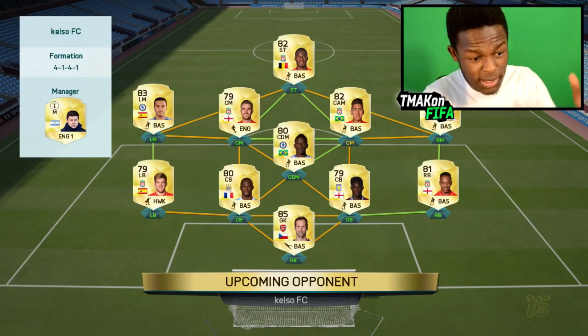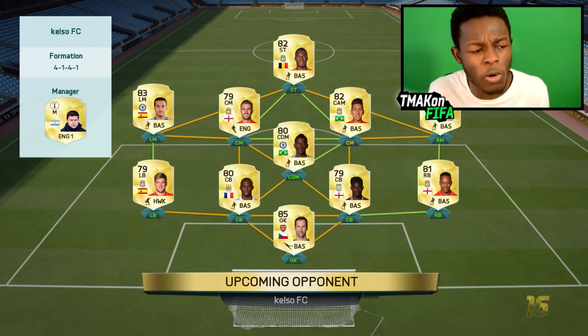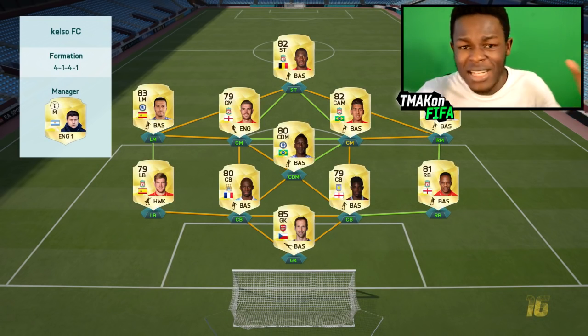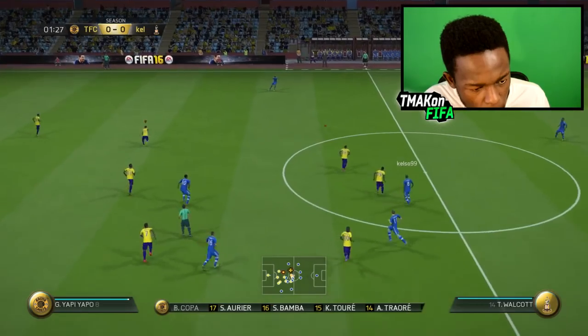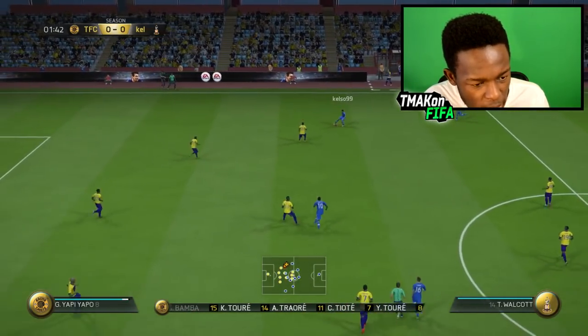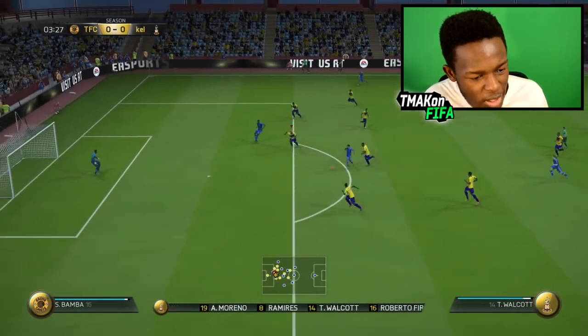With that said, let's jump into a game. This is the team I'm coming up against — it looks like a pretty OP team using the 4-1-4-1 formation. Not a formation I see thrown around a lot. Let's jump in and show this guy what Ivory Coast is made of. Definitely not gonna be an easy game, you can tell.